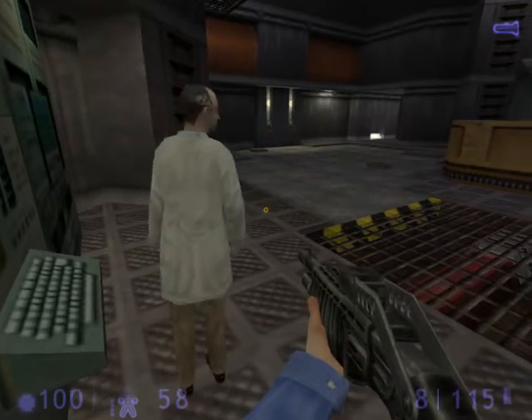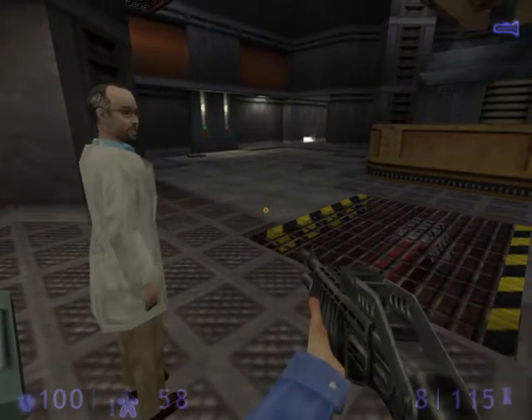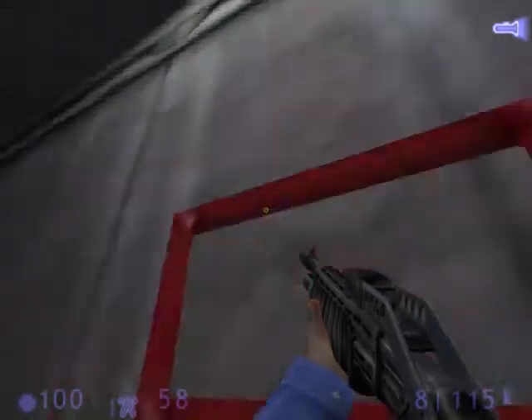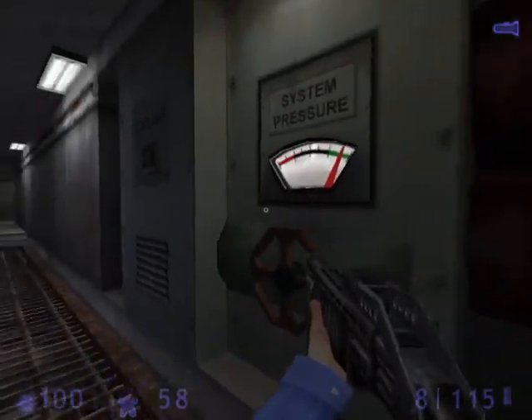All right. I'll stay down here to monitor the system levels and direct the procedure. I need you to climb up to the control room and activate the main power. Once the process has started, you'll also need to release the damping locks each time the system has charged, in order to open the displacement field.